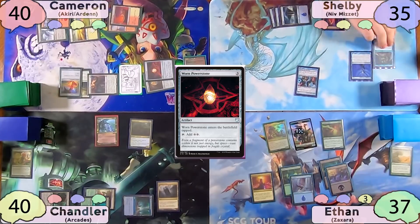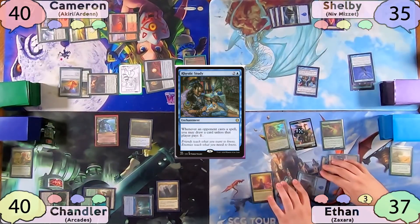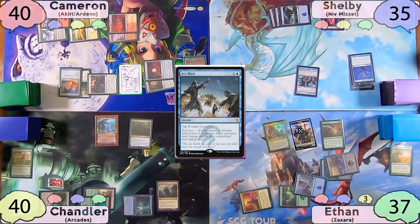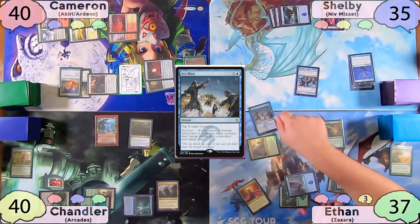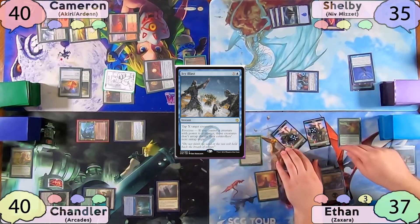On his turn, Shelby plays another Island and then casts Rhystic Study. Shelby then passes to Ethan, and on his end step, Ethan taps and casts Icy Blast for X equals five — and he does pay the one to Rhystic Study. He taps down Jungle Barrier, Arcades, Keeper of the Accord, Cameron's 1/1, and Jushi Apprentice. Ethan also makes another 5/5 Hydra.